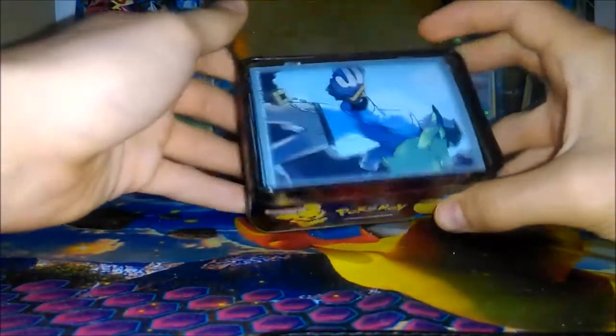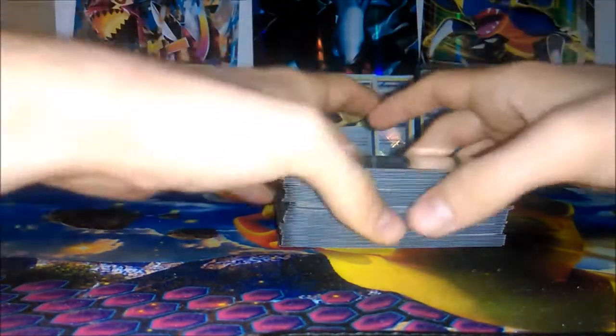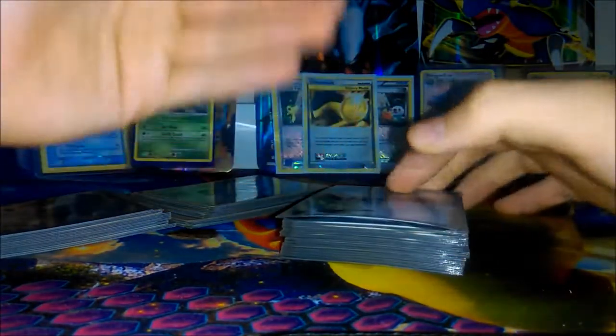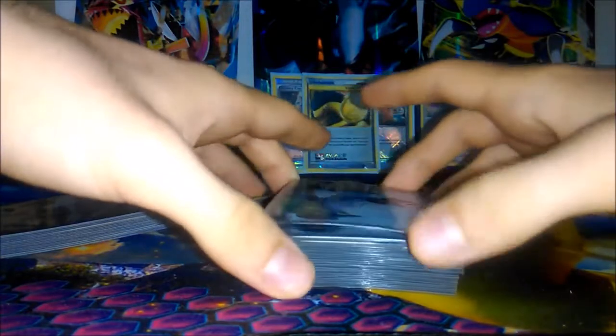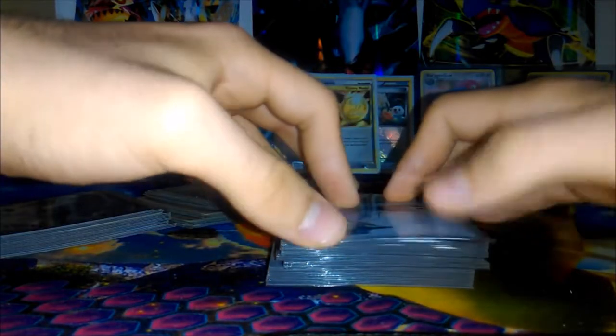I actually have not looked at this in quite a long time. Here are the cards — they're in nice N sleeves. As I expected, the cards do stick together; you can hear that as they come apart. So I'm going to speed up the video and sort them into Pokemon, Trainers, and Energies, and then we can have a little look at this deck, which was really quite a playable and competitive one for a while.